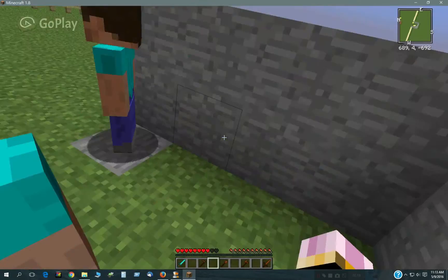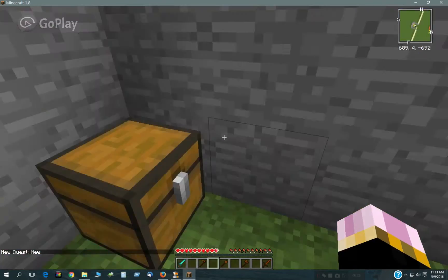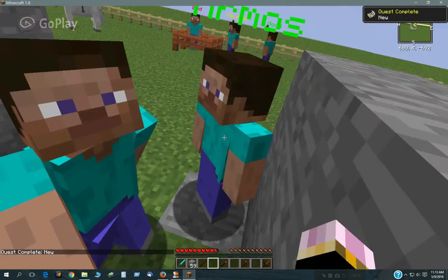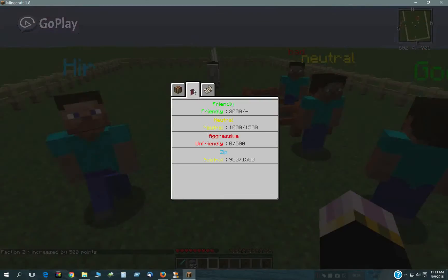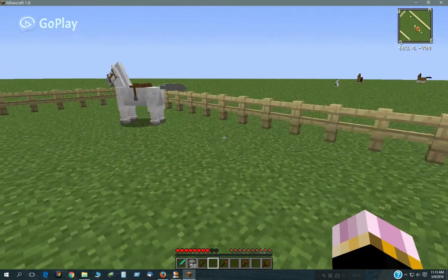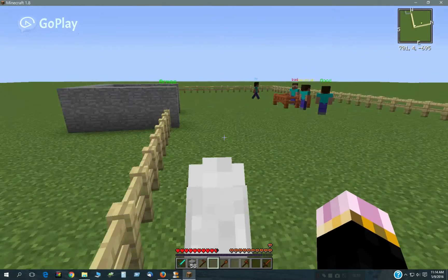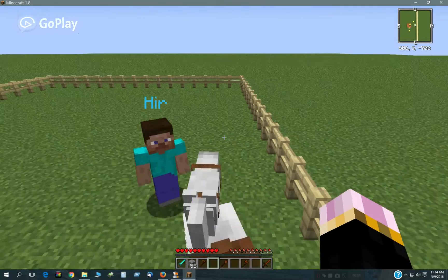I have this guy who will give me a quest — he asked me to find stone, and there's some stone in his chest right here. When I complete that quest, my factions increased by 500. However, since I'm still next to him, he's going to keep attacking me, so I have to get away from him and get out of his range for just a little while, and then he will turn neutral towards me.